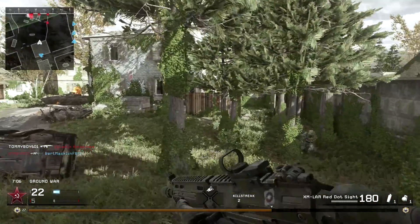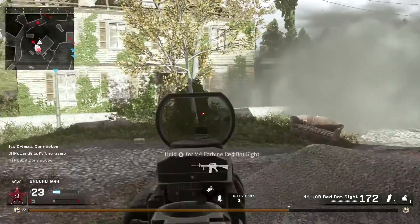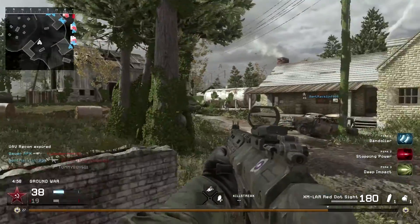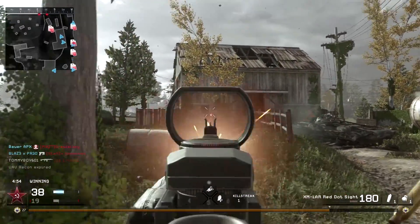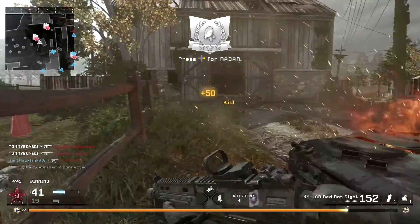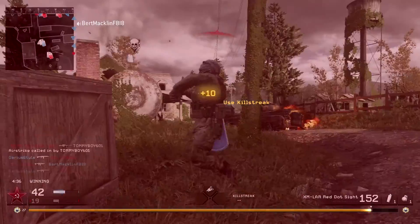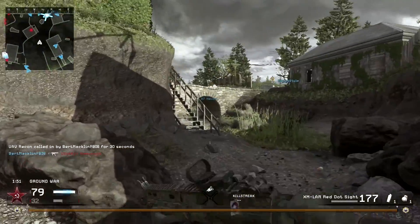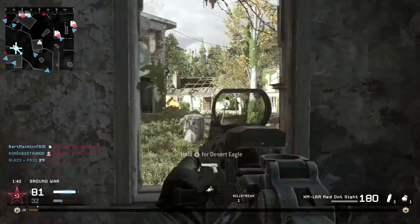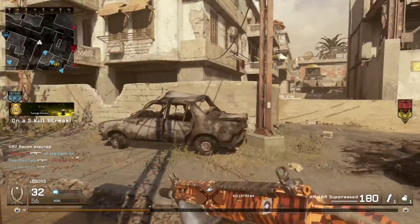For attachments, I'd recommend either the red dot sight or the suppressor. Unlike the AK — which has a glitch leftover from COD 4 where the red dot lowers your range — on the XM LAR it doesn't decrease your range at all. The iron sights are very usable, actually some of my favorites, very clear and I could run them all day. For a red dot class, I recommend Bandolier, Stopping Power, and Deep Impact or Steady Aim. For a suppressor class, you can mirror that setup while staying off radar, or go a full UAV Jammer class replacing Stopping Power with UAV Jammer.